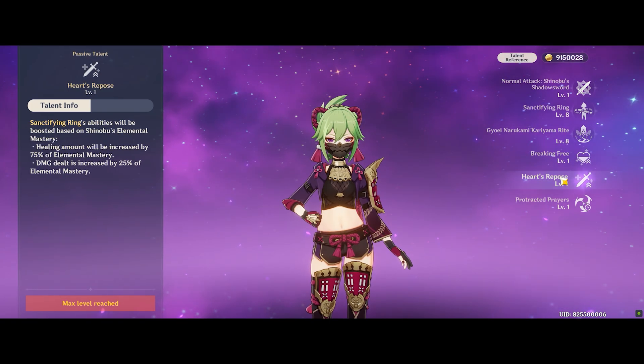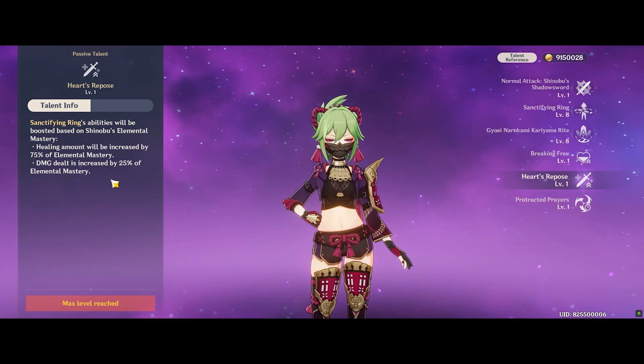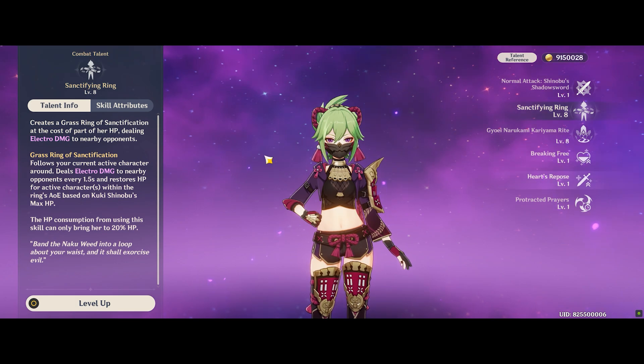For those of you who don't know why Elemental Mastery matters in Kuki Shinobu's kit, it's because her second talent passive actually improves both the healing of her E skill and the damage of her E skill based on her Elemental Mastery.